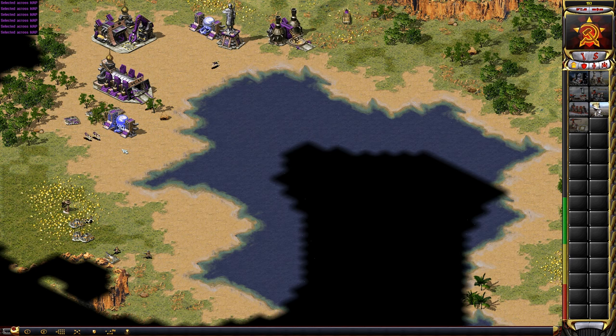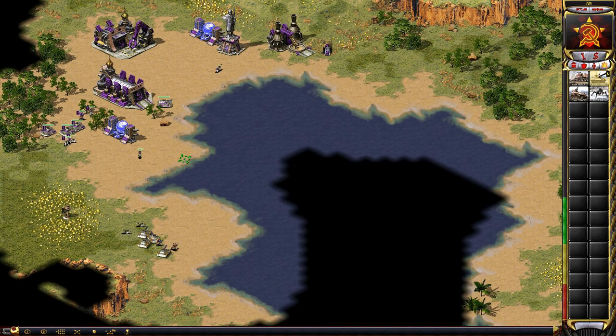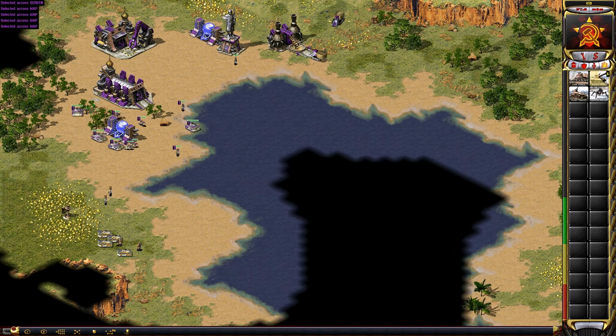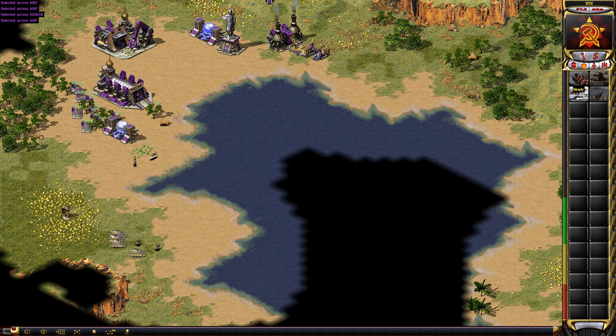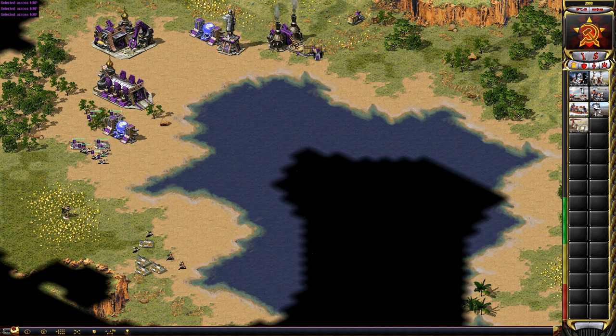So I'm stretching my base to get to this ore right here, and then once I get there I'll defend it. But since he's being aggressive, I'm going to say screw the radar, go for another war factory, stretch that out, and then place an ore refinery.